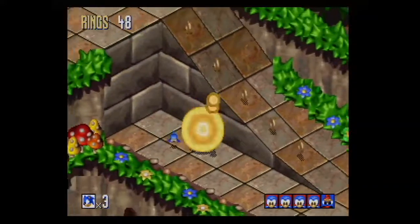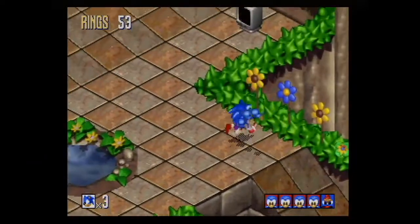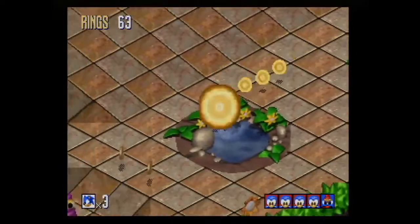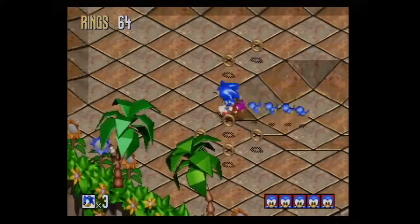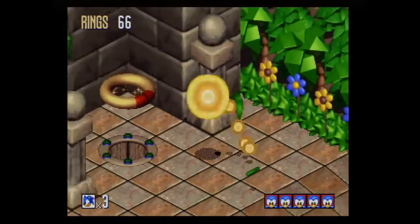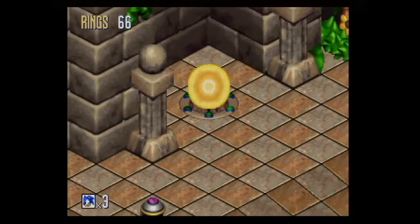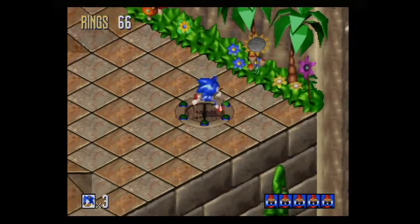The basic gist of Sonic 3D is Sonic has to save the Flickies, which are classic enemies from the old Sega single screen arcade game Flicky. You could argue this is the spiritual successor to that game - you're still collecting the Flickies and it feels the same. After you get five Flickies, you can go on to the next section. In most stages, there are three sections before you go on to the next level, then two levels, then a boss.